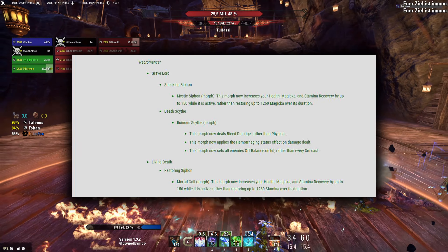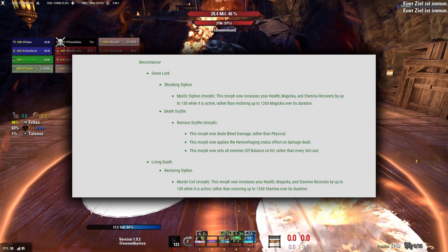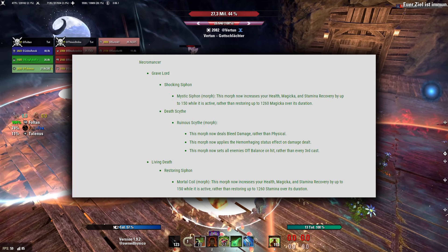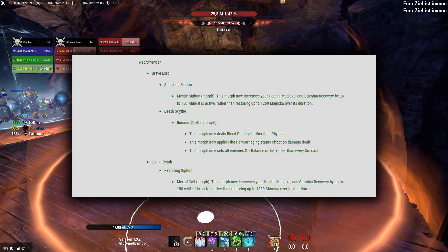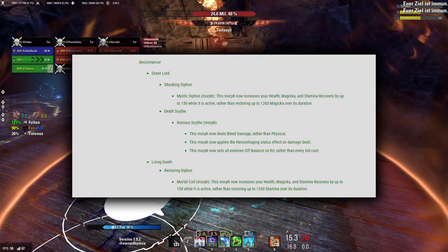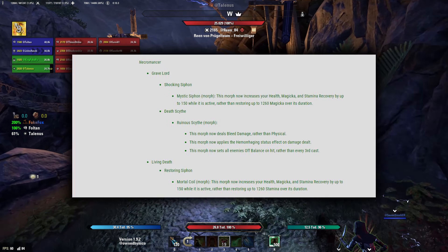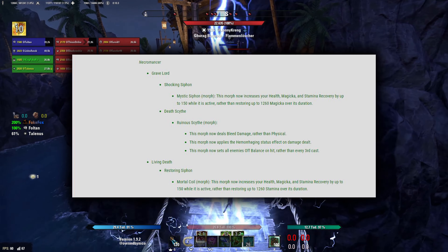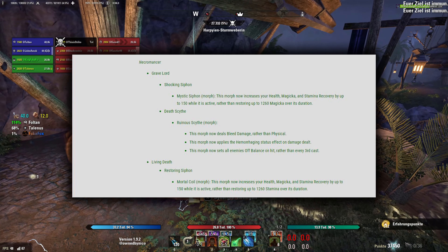For Necromancer, both Shocking Syphon and Restoring Tether now give 150 Magicka, Stamina, and Health Recovery, instead of just one flat resource. The recovery stat is generally better for healers than flat resources because we can scale it really well — this is already what makes Necromancer's sustain passive so good. For those two abilities, the restored values should on average come out slightly over the old value for Magicka and slightly below for Stamina, but as it returns both resources now, the total values are significantly higher. Additionally, Ruinous Scythe always procs off-balance and not just after three casts, making it a pretty good way for Necromancer healers to apply off-balance, especially in trash fights — but more on the relevance of off-balance later.